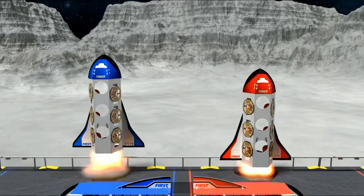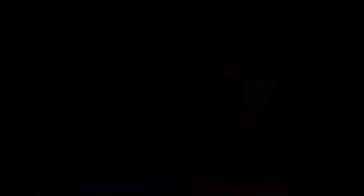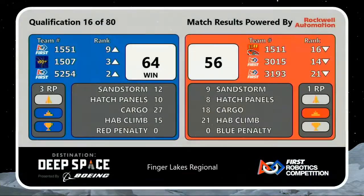We've got some scores for you. Looks like it was the Blue Alliance who took that one with a score of 64 to 56, and they get three ranking points — two for winning the match, and one for getting that level-three climb with the 15 points.